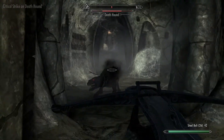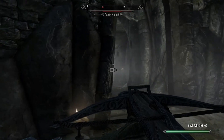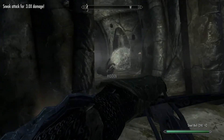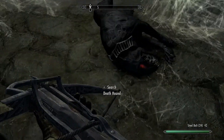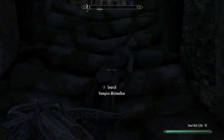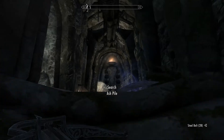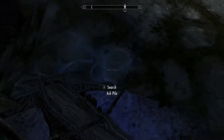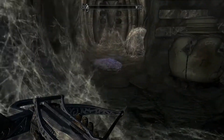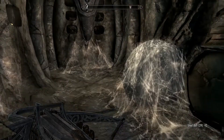Is that a death hound I see? Yeah, that one's a little beefier I think. Got a good crit on it - got it in the head, so I think I staggered it. Got it. This is not the cute type of dog. You see those demonic red eyes and those teeth? My goodness, you would not want to be on the receiving end of that. Just saying. And this is why I pack a crossbow - for times like these when the enemies get stupid strong.